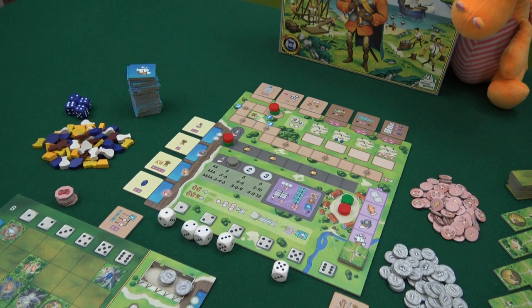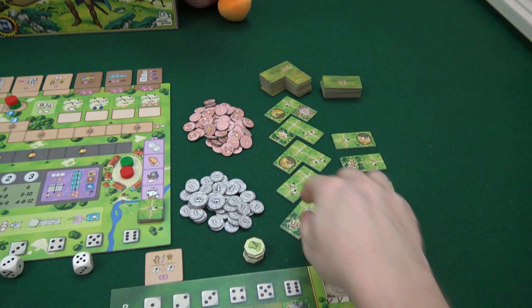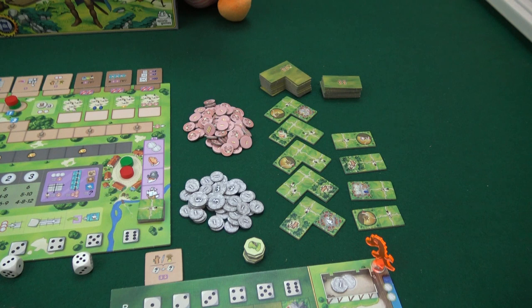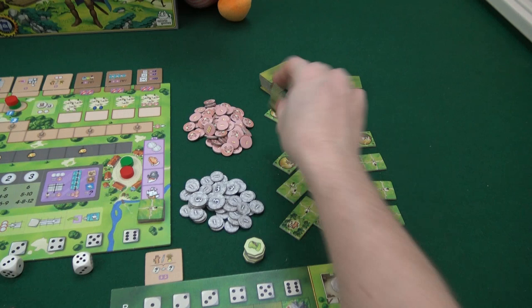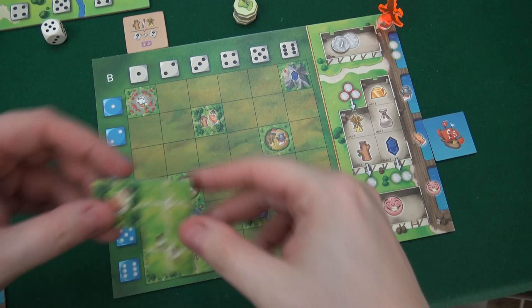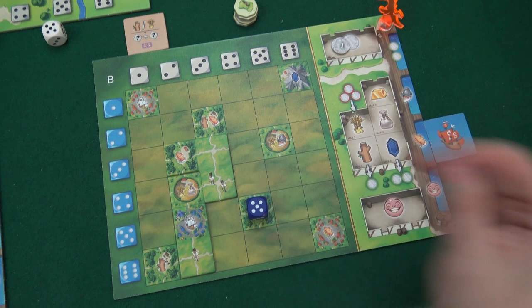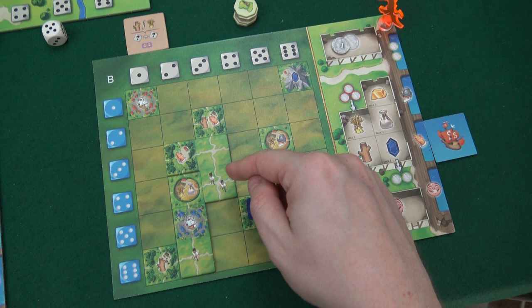Now I think Draco wants to expand his board a bit. He'll pay two wood and a grain to grab one of these corner space tiles where you get more slots. I think Draco wants to improve on the religion track, so he'll get this one where you get to pray, and there are also two colonists there. Remember, one of the goals is to connect colonists to your town hall for end game points. All of these tiles have little roads. He'll put it here connected to his town hall through the formula space.